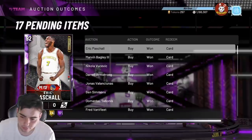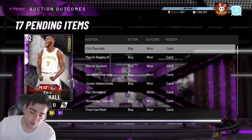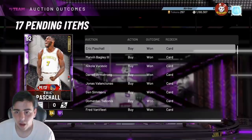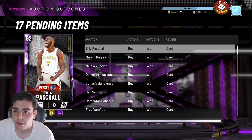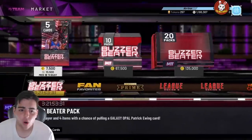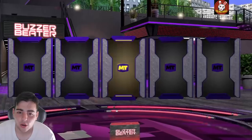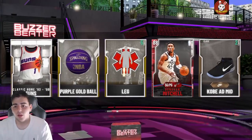As you can see I have a mil — I was at two mil, I sold some MT yesterday. Hit me up if you want MT. Without further ado, let's get into some market talk. We'll pop a pack before we get into it — honestly this Jamal Crawford card is crazy.